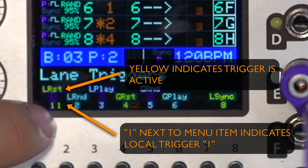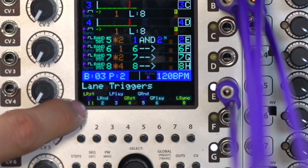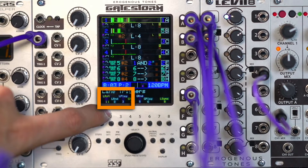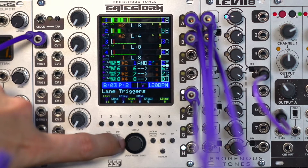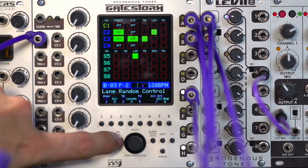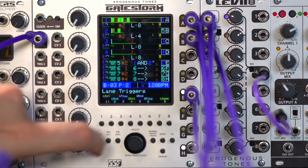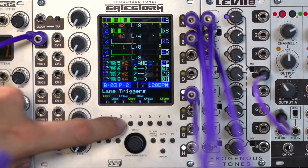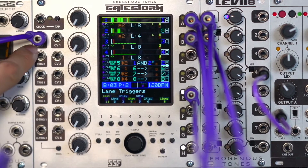There's a number here indicating which trigger you're looking at, and yellow means that it's active. So every complex channel has these three local triggers. L rand, as shown previously, will randomize the lane based on the settings from the random page, which we're going to cover in another video.